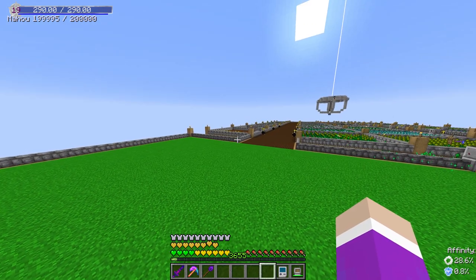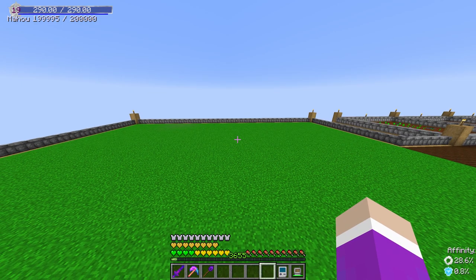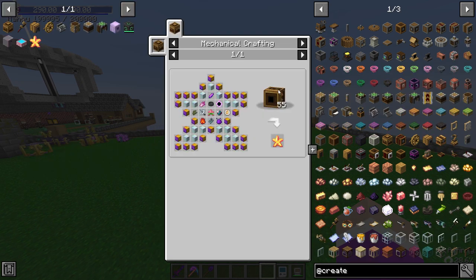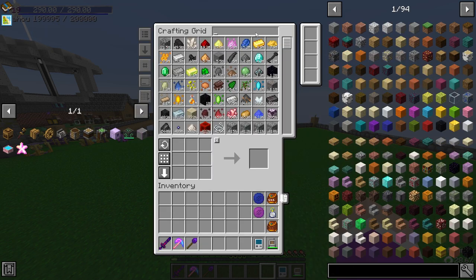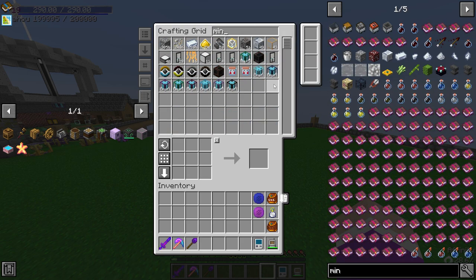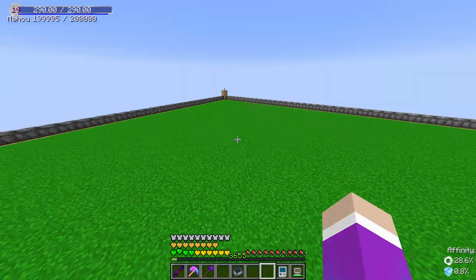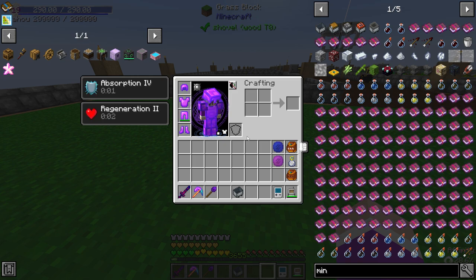Today we are going to be making a Create farm. The only reason I'm doing Create is so I can get prepared to make the ATM star, because we need to set up mechanical crafters from Create. To make this farm, it's pretty simple — we just need a minecart. This minecart is pretty much going to house the entire farming mechanism. It's going to require no steam power, no wind power, no water power — just a powered rail.